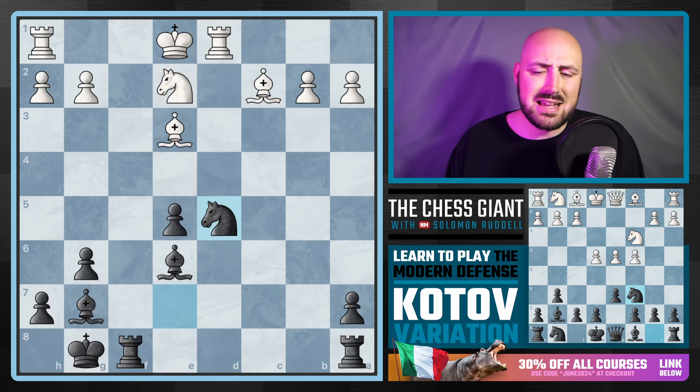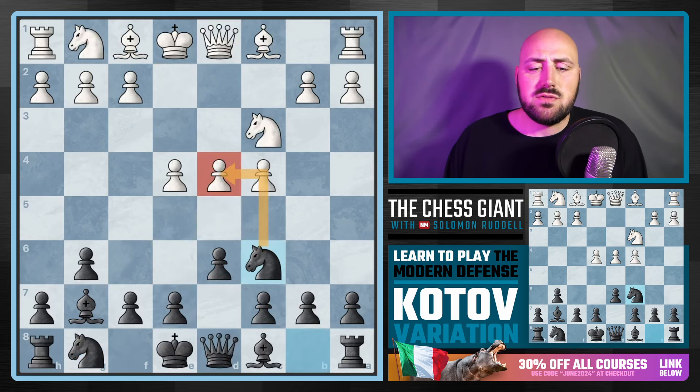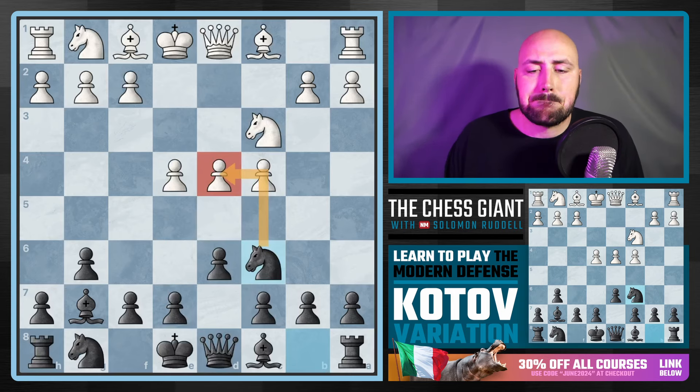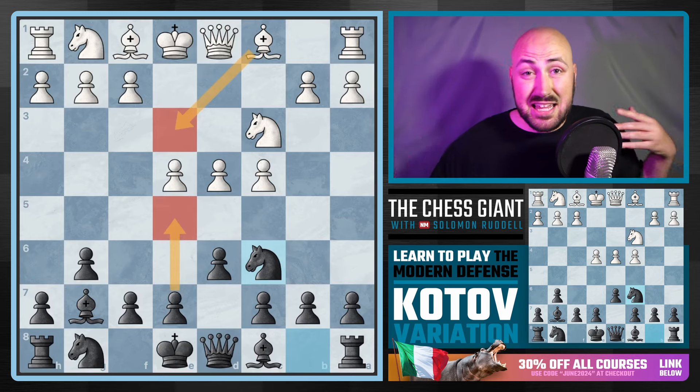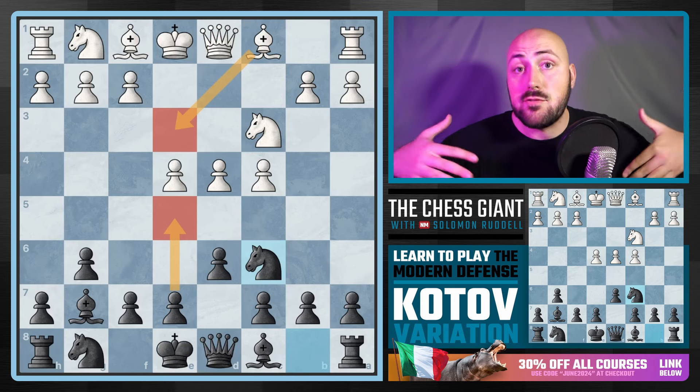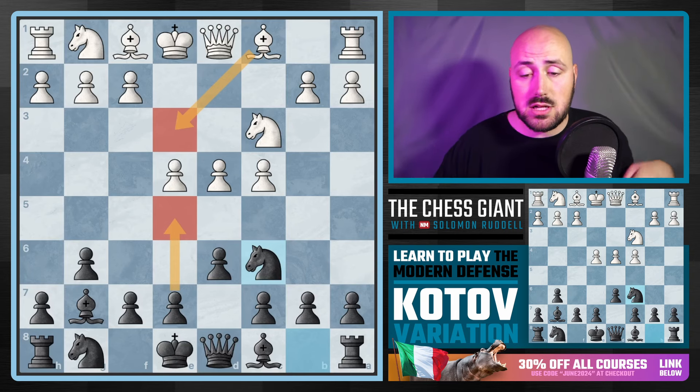So looking at Knight C6 with the Kotov variation — Bishop E3: if you see that move, you've got to play E5, and Black there has a very fun game ahead. Kind of a King's Indian Defense style, but you're getting F5 in before Knight F6, which saves you a ton of time.